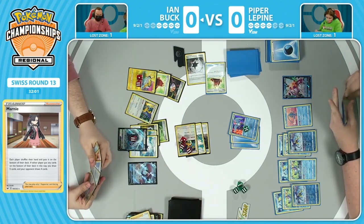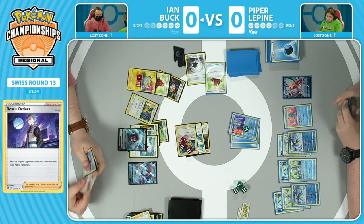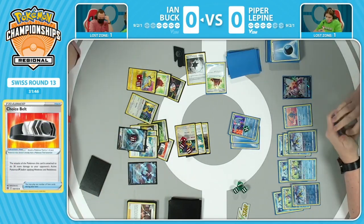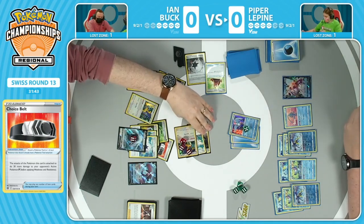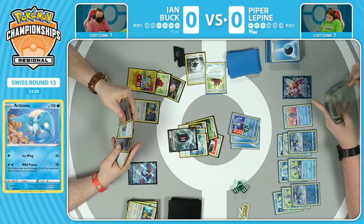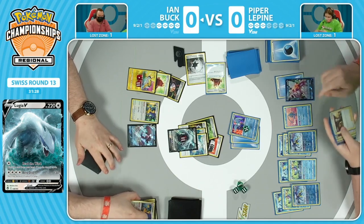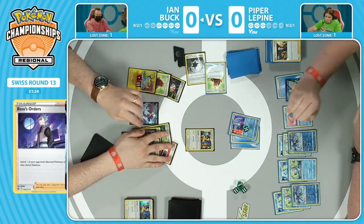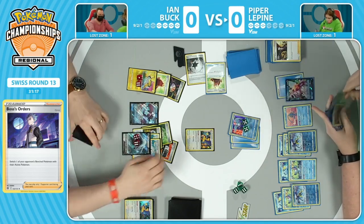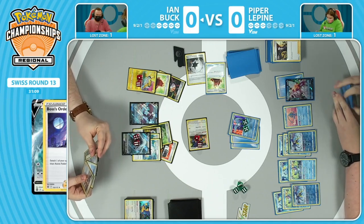We've seen Piper with her strategy just adding all the damage onto that Lugia V. We're getting to a point where if she has one more Boss this crucial turn, she's going to be able to get enough damage onto that Lugia V where Ian might have to think about evolving before the paralysis. Has the Pal Pad already been played? I think it was played earlier. So I think there's one more Boss left, unless the prizes have anything to say about it. Oh, was that it off the top? I think she just found it off the prizes. That was, yeah. That's sickening. Because the prize cards were shuffled around a couple of times from the Hisuian Heavy Ball, and that is just going to be a Boss off the prizes into another stall here from Piper Lapine. Oh my goodness.